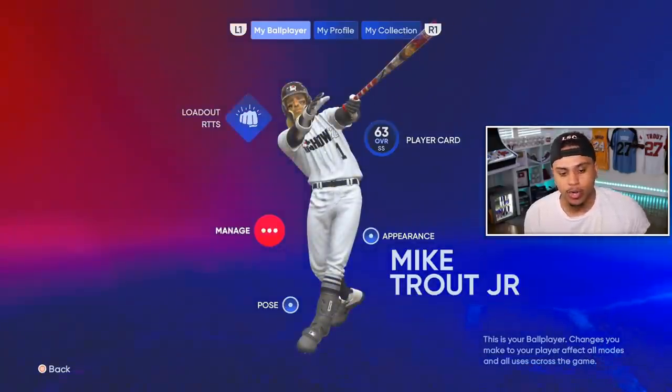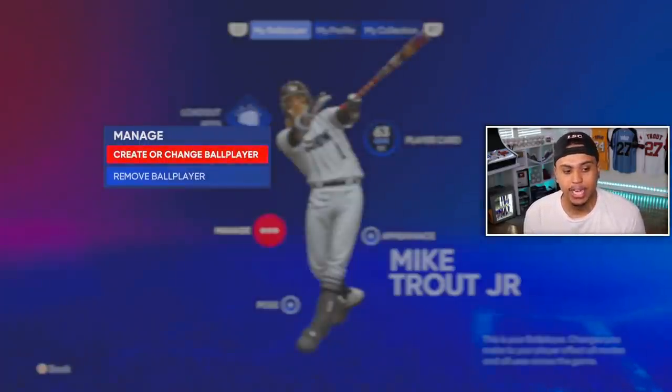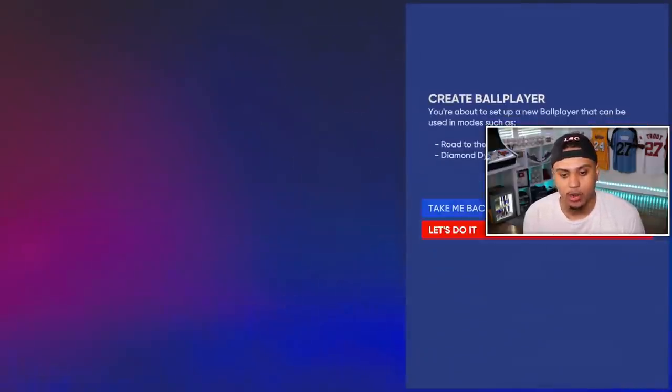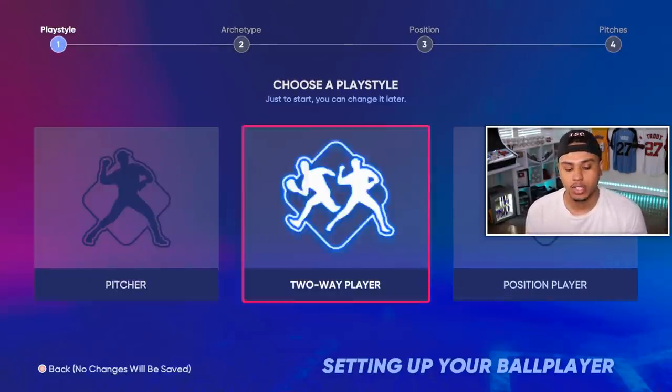If you click power, contact, or fielding it does matter which one you pick at first, but after that you'll be getting all archetypes within that category. We're going to create a new one — come to the main menu, click the top left, and you'll see a screen that says Manage. Go to Create or Change Ball Player. You can have up to 10 this year, and all of them can look different or have different builds.